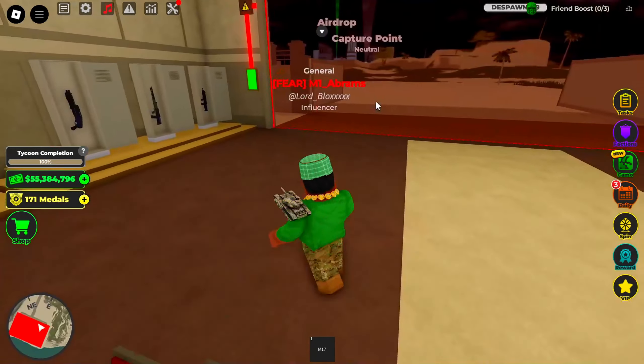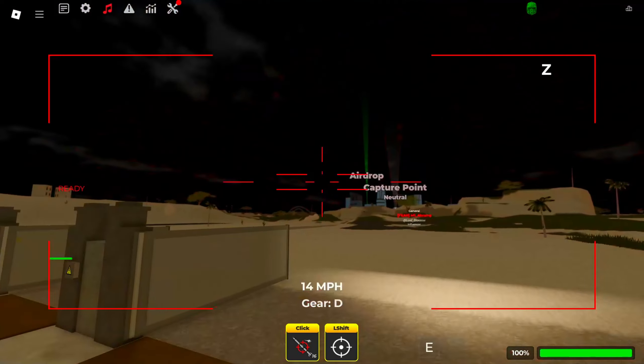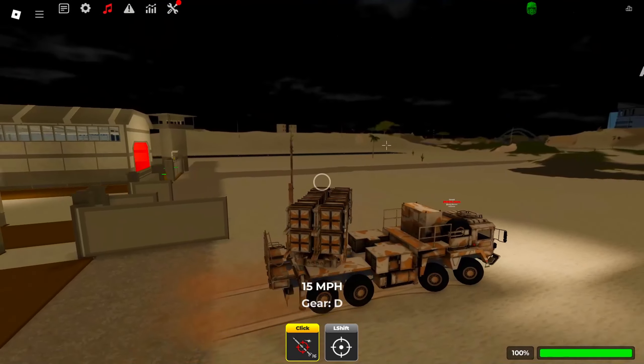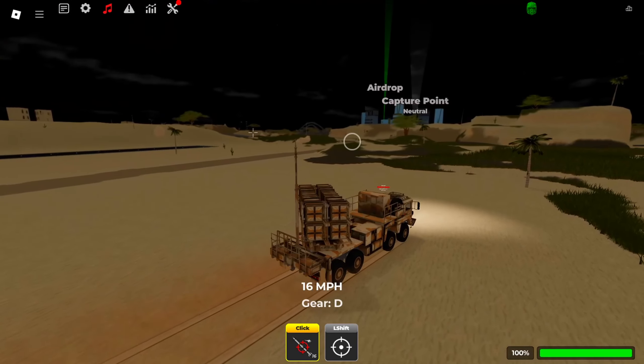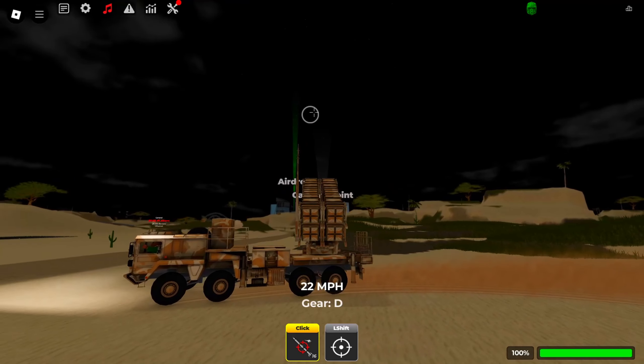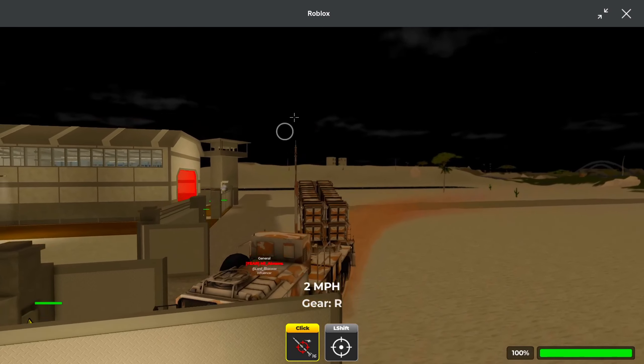The Patriot AA truck is a heavy upgrade from the Pantsir. It has the fastest lock-on speed in the entire game and its missiles are incredibly powerful. It's probably one of the most annoying vehicles in the game if you get hit by it, but you have to give it credit for being incredibly powerful at its job of anti-air.